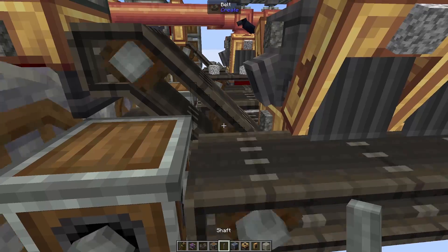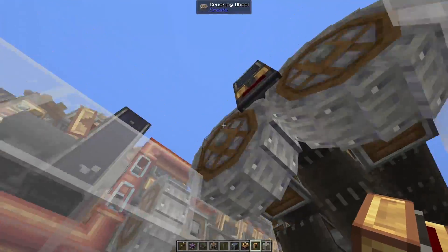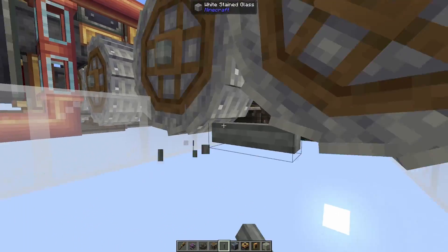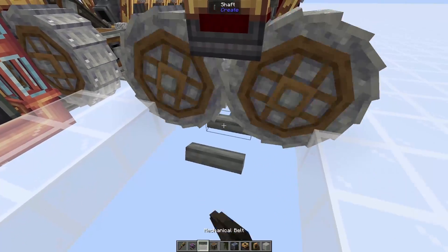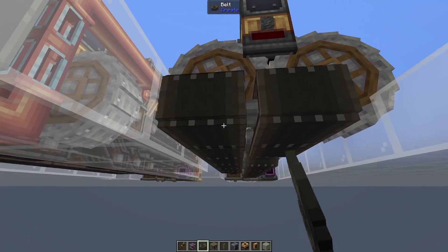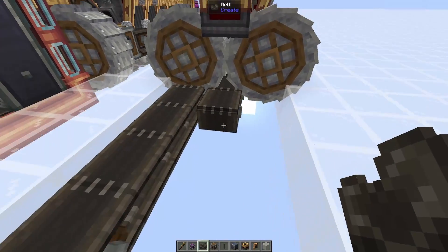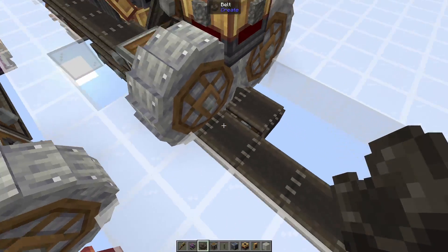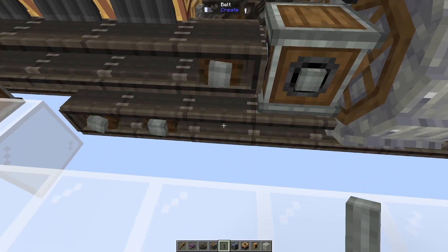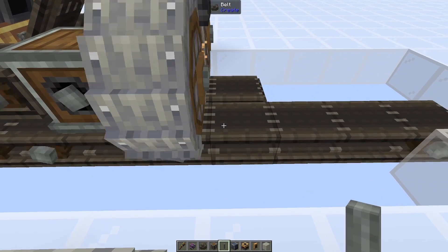On this belt that is in between all three belts, right-click on it with a belt and it should go all the way up. This does stop the belts from working, so make sure you replace the shaft here and then these should be spinning again. We're then going to place a brass funnel right into this item vault — this means every item that goes onto this belt will go straight into the brass funnel and straight into the item vault. Below these crushing wheels we're going to place one shaft directly below it with another one right next to it, and connect both of these with a belt. We can then connect this belt up to the main power belt by extending it all the way until one block before the final width of the farm.